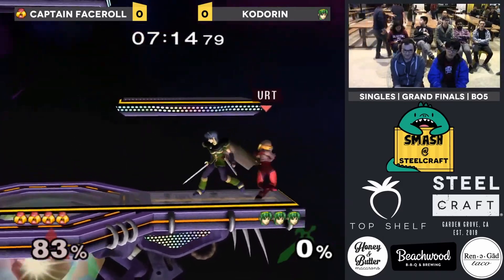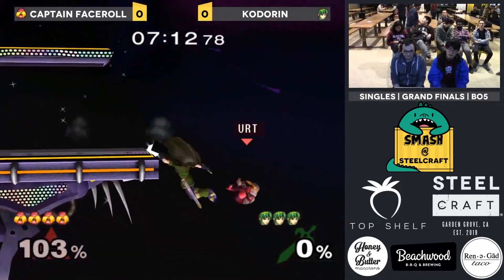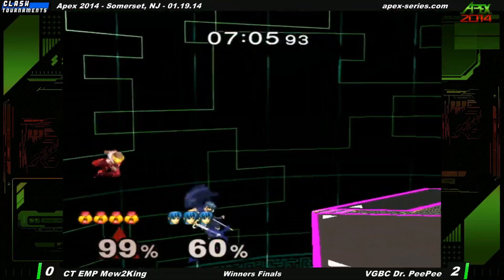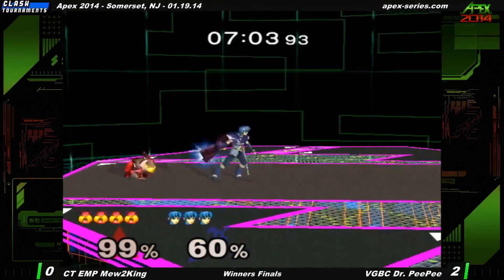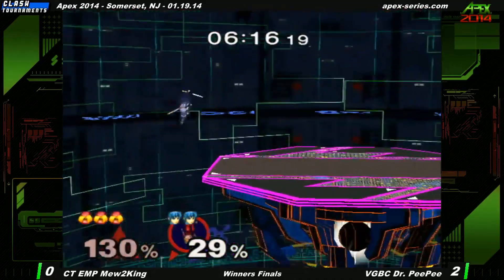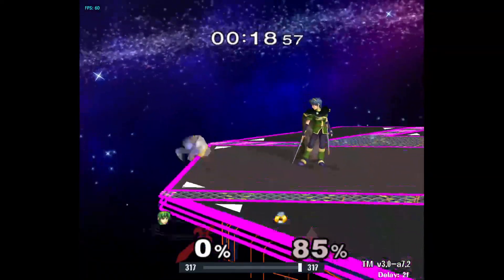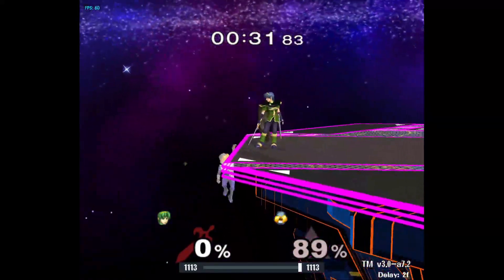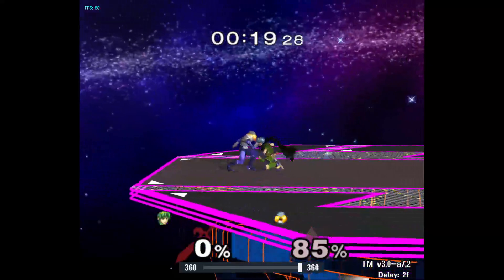Heyo, it's Kodorin, and I'm here to present what might be the bane of Marth's existence: Amsah Teching. Before Amsah Teching was common, you used to be able to play the mix-up of either Tipper F-Smash or get an F-Throw Amsah mix-up. But with how Amsah Teching works, it automatically covers both an F-Smash and naturally DIs throws away, making Marth work harder for his kills.